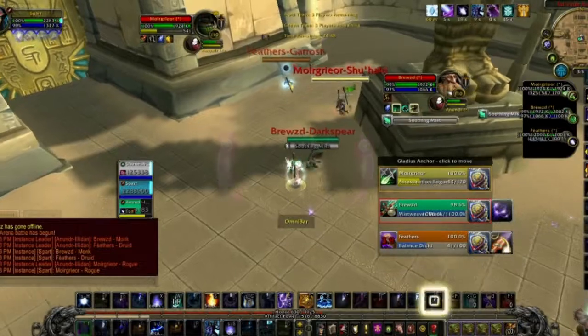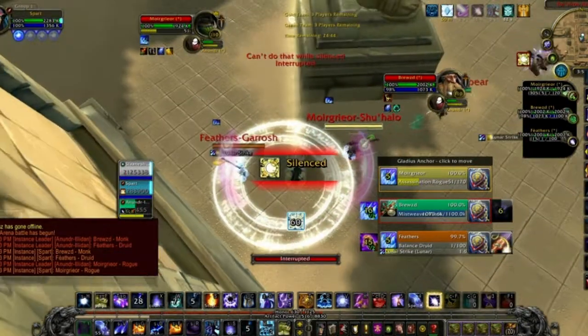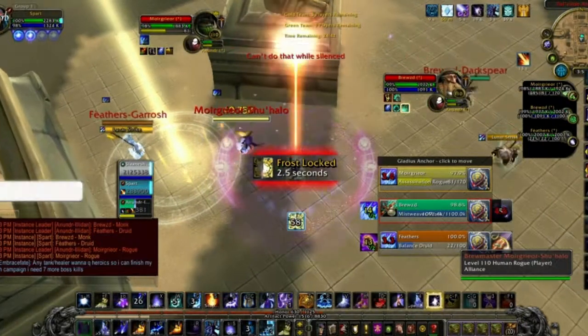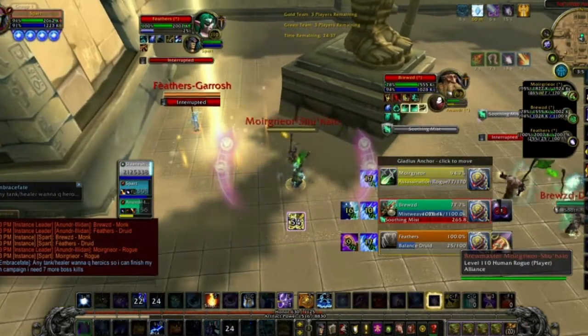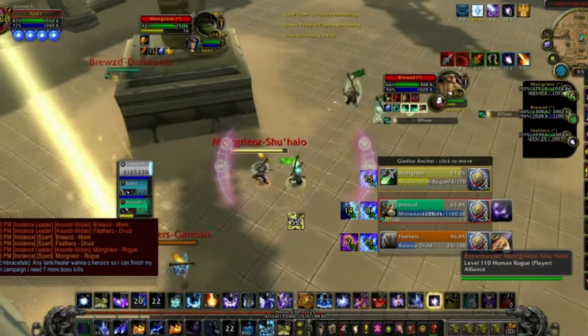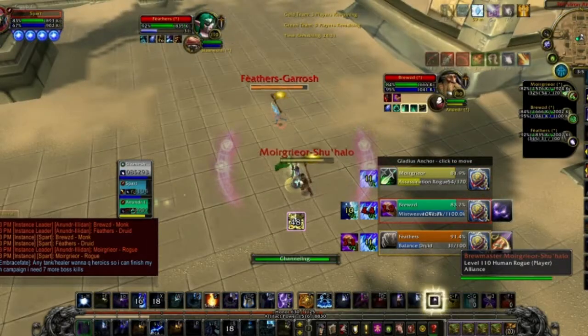Okay guys, listen up, this is the master plan. You go in there and just arcane explosion. You don't give a care about CC — throw down a ring and make them think you have a master plan. But you don't. Your master plan is just arcane explosion here, arcane explosion there. Maybe throw in an arcane blast — just kidding, it's a juke. Arcane explosion. And that's how you do it.